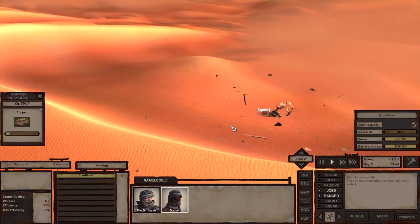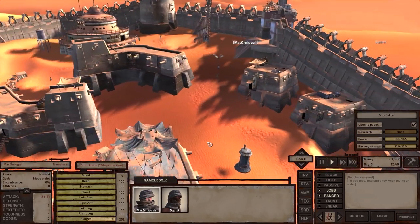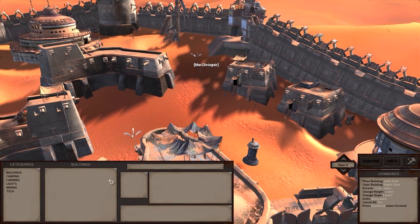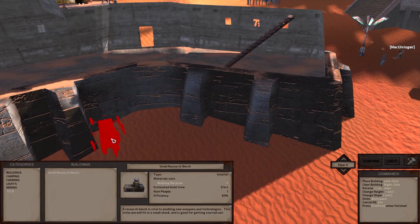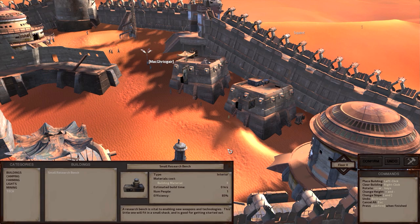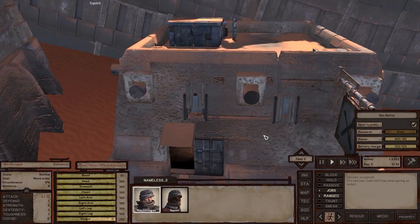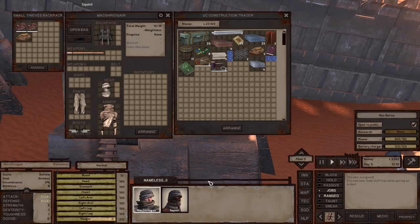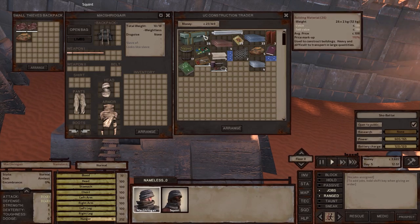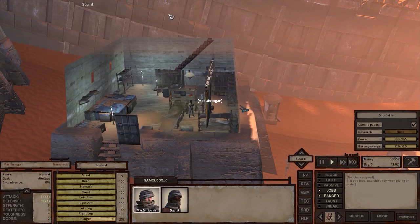Okay, so we're still working here. I do want to actually build a research station, which is here — which is how much, three building materials? So let's come in over here. I think I'll get Squint to research stuff. There we go, let's do business — one, two, three. You can have that. That's right, Leo. And we are good.